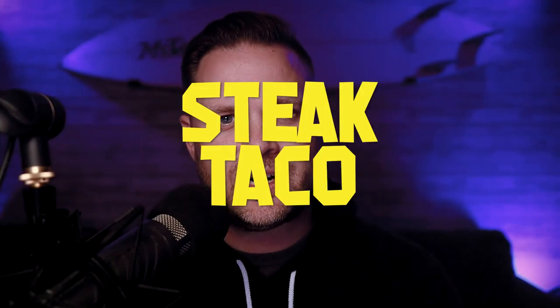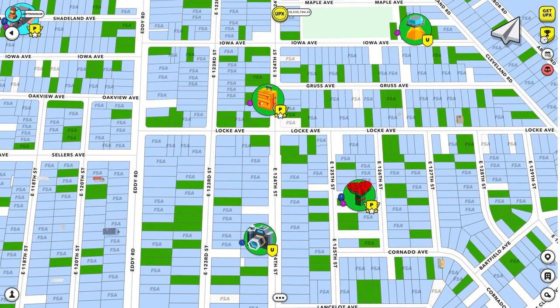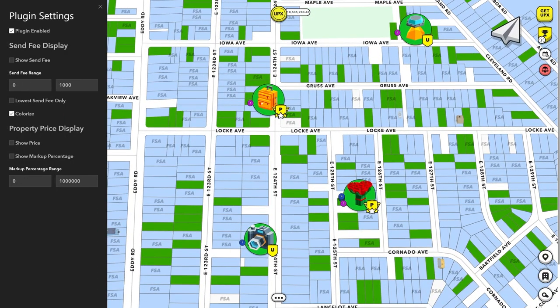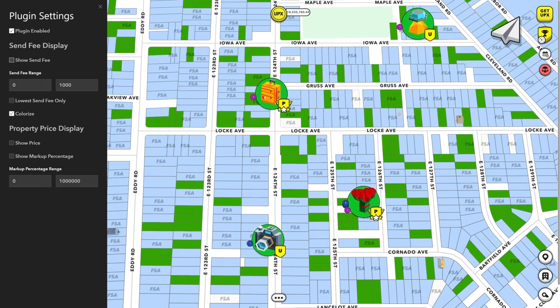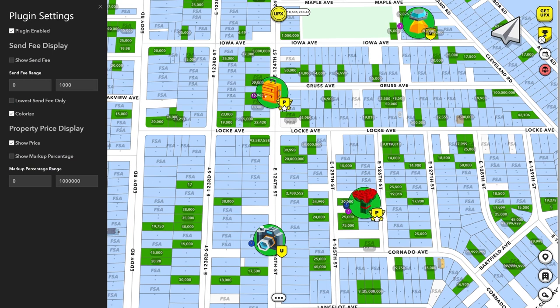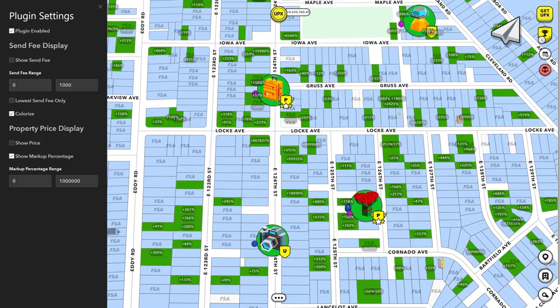What makes Upland special is the community and what the community develops. I want to share with you some tools that the community have developed called Taco Tools, from the one and only Steak Taco over at Metaverse Corner. This is a tool that runs as an extension on your computer's Chrome browser or any Chromium-based browser. The extension is an overlay on the map, and while enabled, it will display features including send fees to visit a property, the list price of any property that is for sale, and the price markup from what the current owner paid.